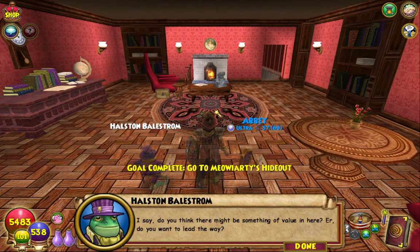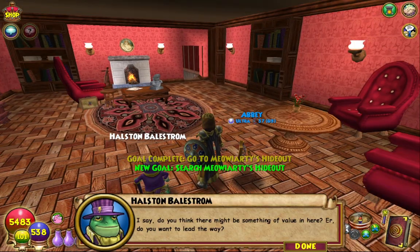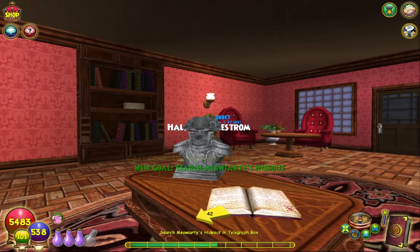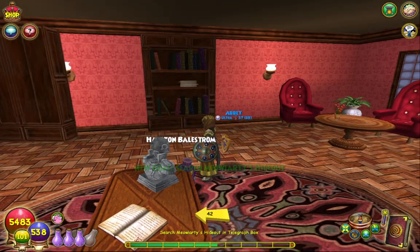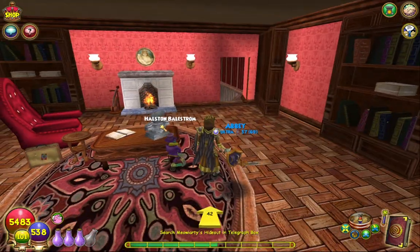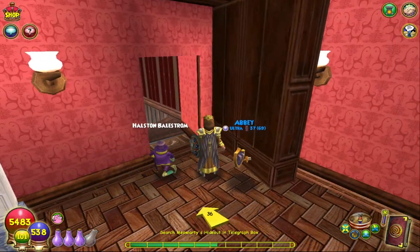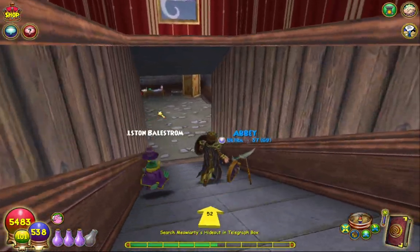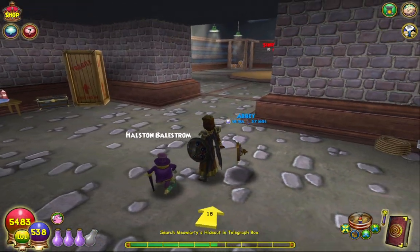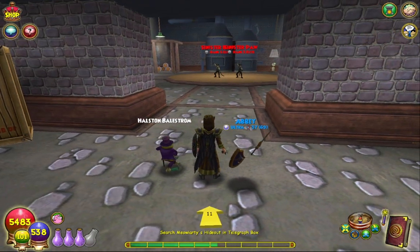I say, do you think there might be something of value in here? Do you want to lead the way? Are you asking if there's something of value in here? That's an interesting statue — I wish the words would go away so I could actually see it. There we go. Yeah, behind the bookcase — that should be like closed, but animating that open would have been too much. This is pretty cool though, it kind of reminds me of the Marleybone Arena.